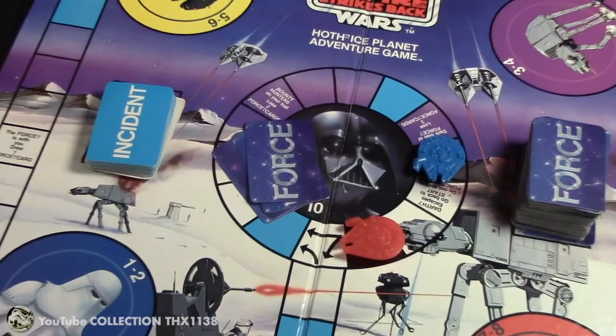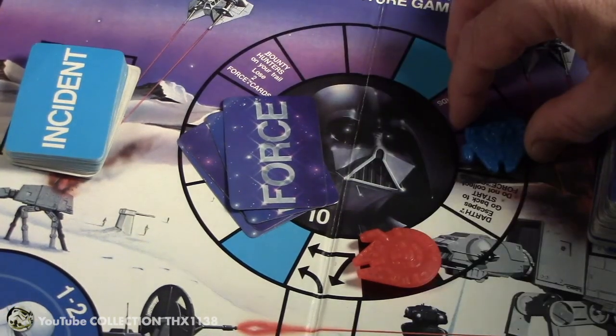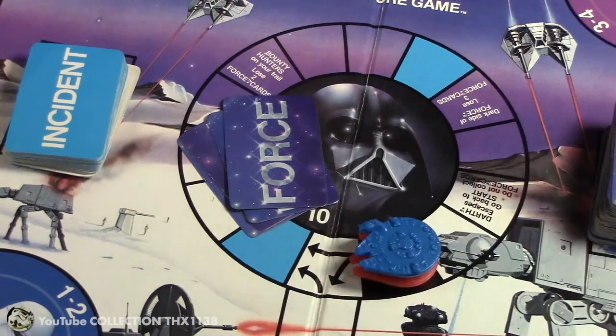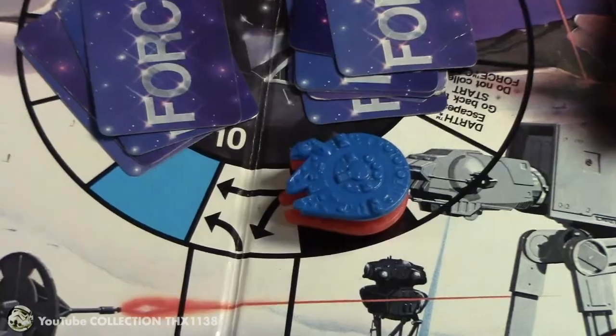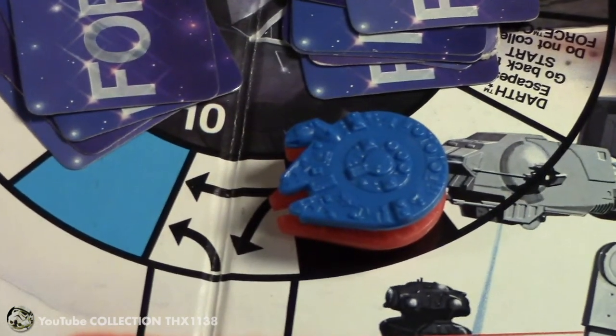Last night I played a game in which Red was trying to destroy Darth Vader. He was unsuccessful after about 5 tries, and Blue finally landed by exact count. So I stacked them, added his 10 force cards, and in about 4 rounds he defeated Darth Vader. So you can see why that unwritten rule of stacking Millennium Falcons is important.